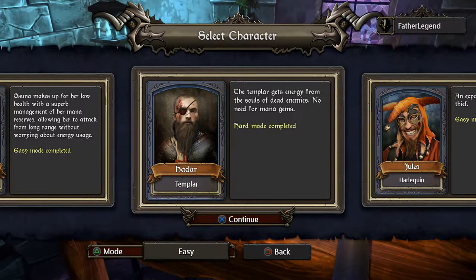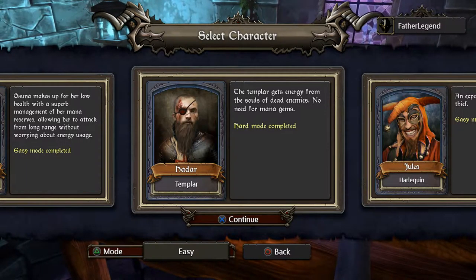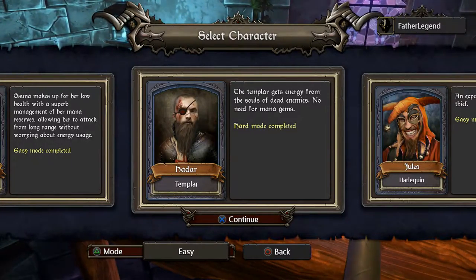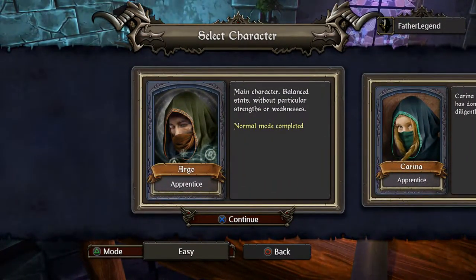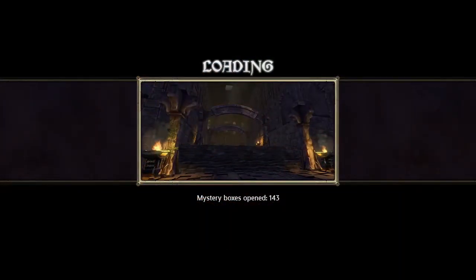The mana drops give him more mana than like one experience drop, but it's kind of worth it because enemies just drop a lot of experience all the time. I'll be playing as Argo, who is the sort of balanced guy. I'm playing on easy mode just so that I don't die, hopefully.